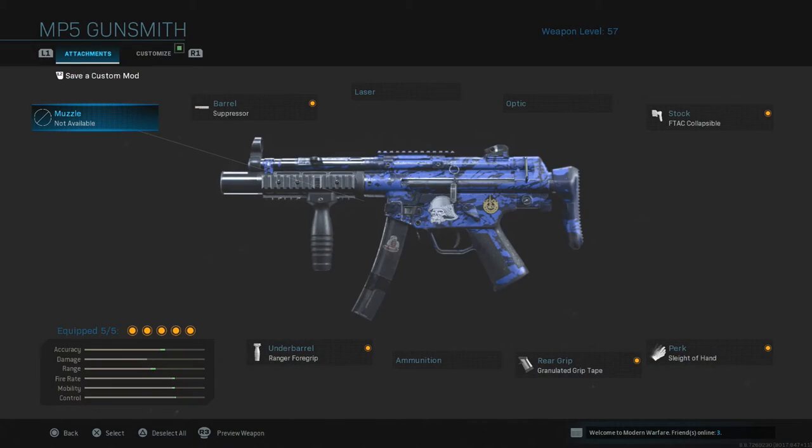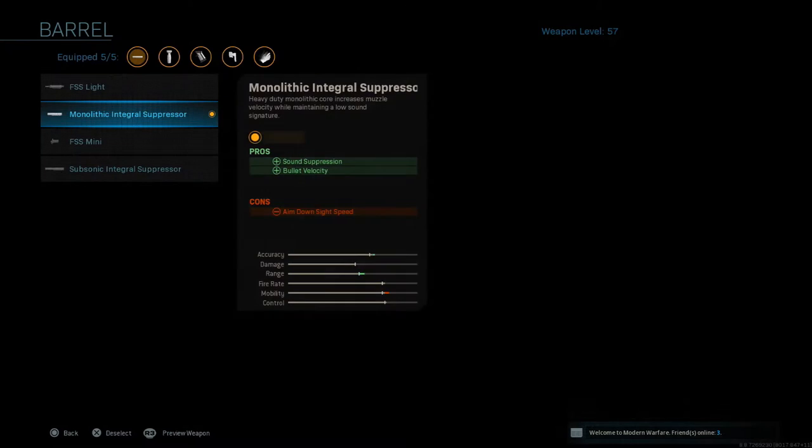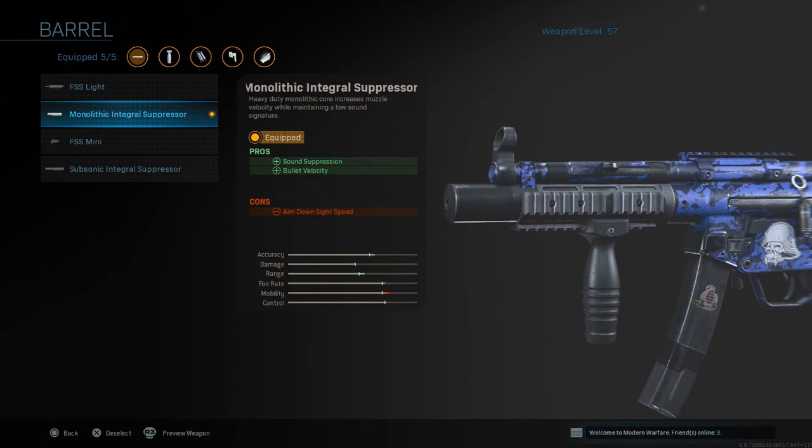So let's start off with the attachments — go over to the gunsmith. For the MP5, we're going to be starting off with the monolithic suppressor. This one increases the bullet velocity, which is very important in order to win close range combat. Because if it takes around 10 to 15 bullets to kill an enemy, you gotta have those bullets leave the gun as fast as possible, to pretty much get that uppercut on the enemy.